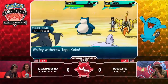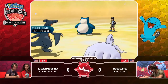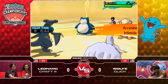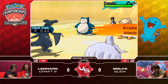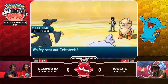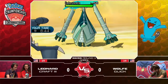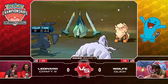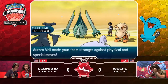In a related way, Reflect, Light Screen, and Aurora Veil also have different modifiers depending on whether it is considered singles or doubles play. For singles, damage is halved, and for doubles, damage is multiplied by a factor of 2703 divided by 4096, which is approximately 0.66 or two-thirds. In VGC, screens always use the doubles modifier, so you don't have to worry about your attacks doing less damage if a Ninetales sets Aurora Veil in a clever way or anything.